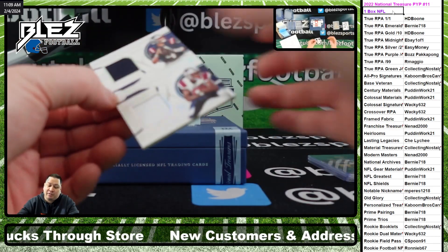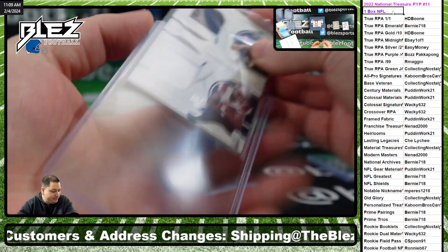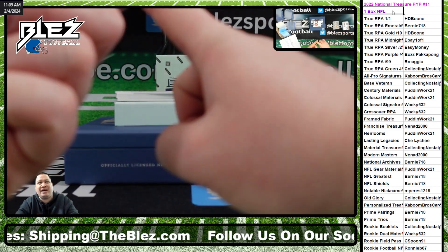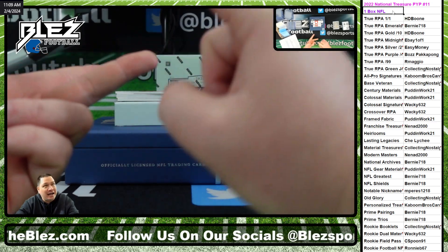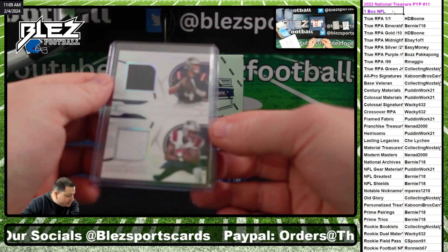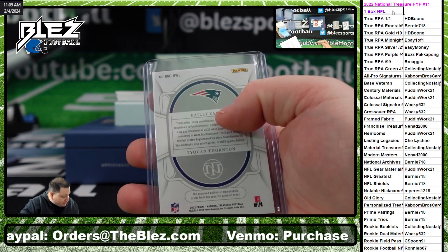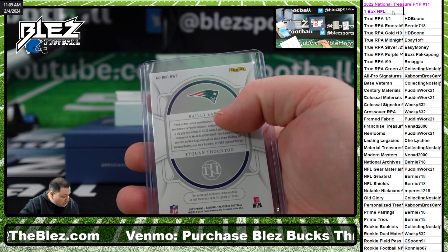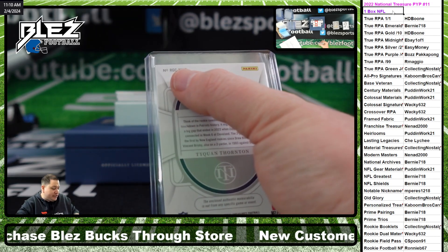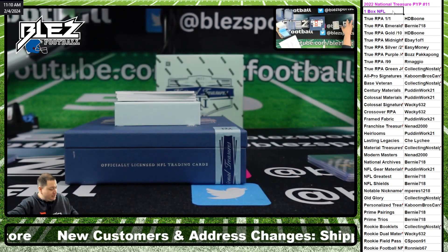Like this duel right here — Bailey Zappi and Taekwon Thornton also for the NFL gear spot, Puddin. Guys, the Super Bowl mixers are in the store — go attack it. 2017 Prism, 2022 NT and Flawless, crazy case. Rookie dual materials — I apologize, that does go to Wacky. Yes, Wacky, that does go to you.